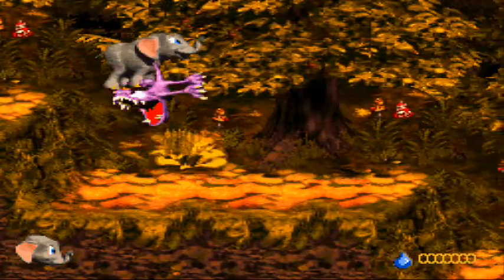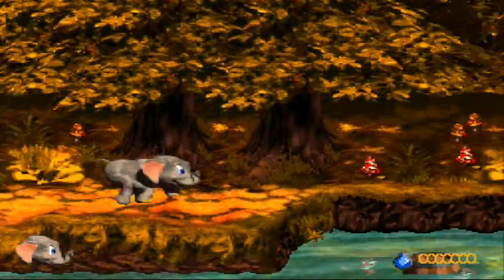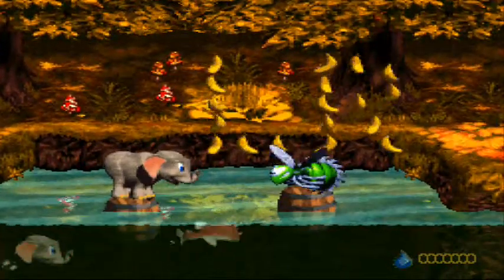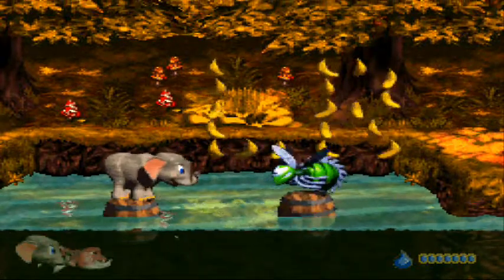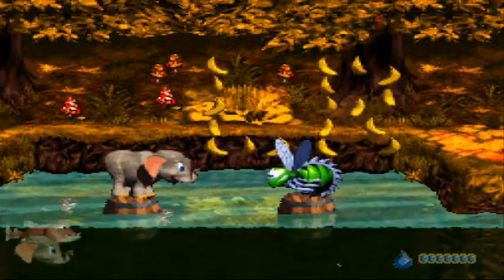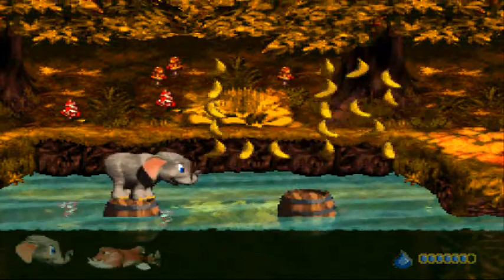Now we can just show off Ellie's power. Her power is only used, I think, twice in the game, including this one. As you can see, it says L and R. L lets you suck up water. R lets you spray water.